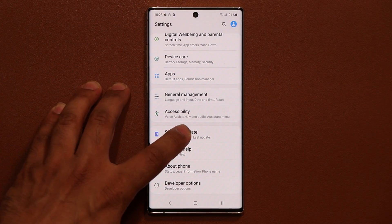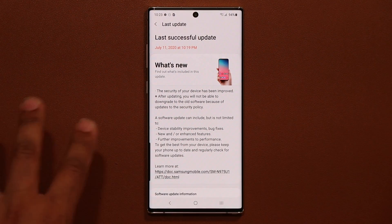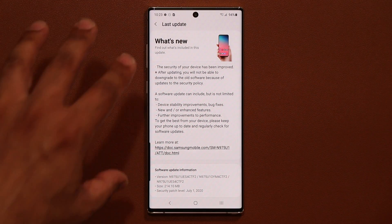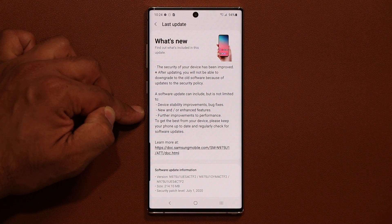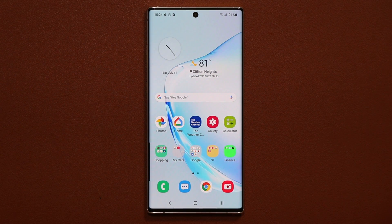If I go to my settings, go to software update and tap on last update — that's something I just got on this phone today, even though my S20 and S10 got it before. Basically with this one, all that's happening is you're getting the July security update. The size should be approximately 214 megabytes, and as usual with these standard updates you get device stability, some new or enhanced features, further improvements to performance, and the phone runs like a champion. I did not notice any special new features.